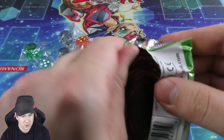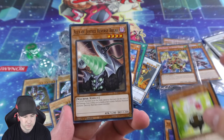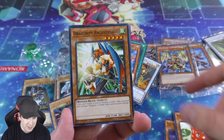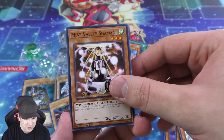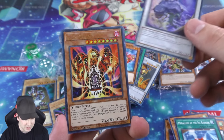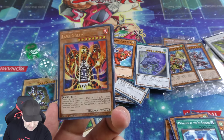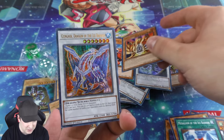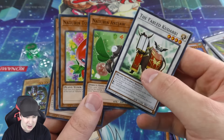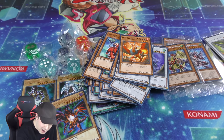Final booster pack — lots of Naturia, some Dracunity cards, and Stratos. Another Mist Wurm — second copy. Oh, they put Lava Golem in here, that's nice — that'll make my friend very happy, he loves burn cards and Lava Golem. Another Gungnir too, very very cool. Now let's do a quick recap of all the amazing goodies we got today.